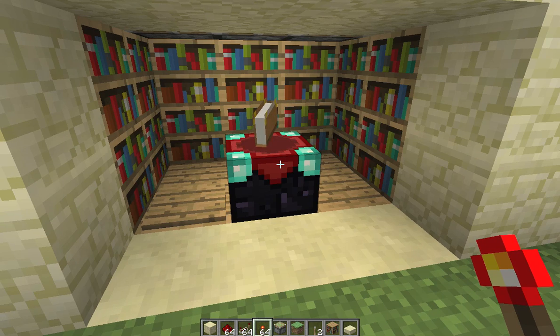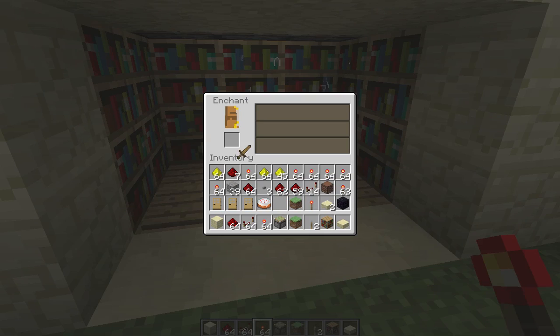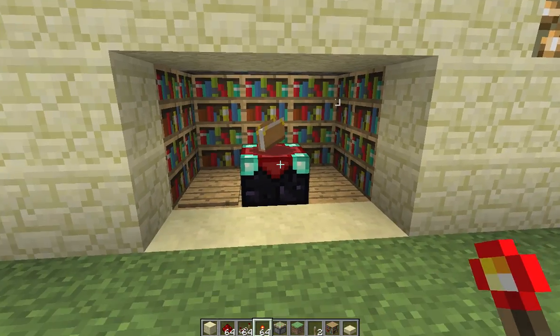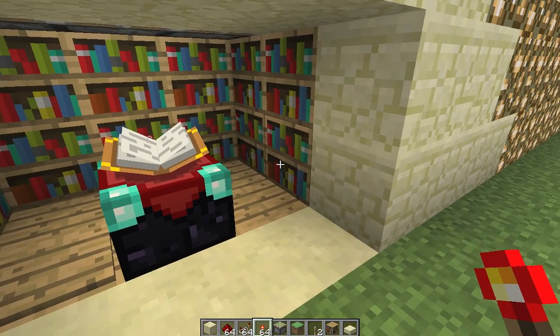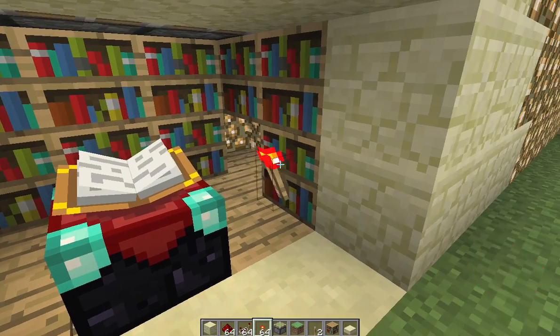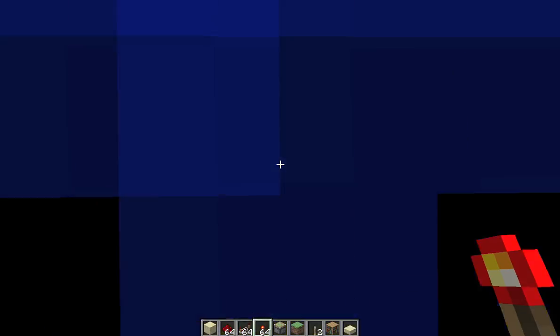We've got a hidden enchanting table. Stop implicating religion into this video. So, you place the torch on the wall, it opens up, and you've got a full 30 levels. And then also, if you place the torch here, it takes away some bookshelves.